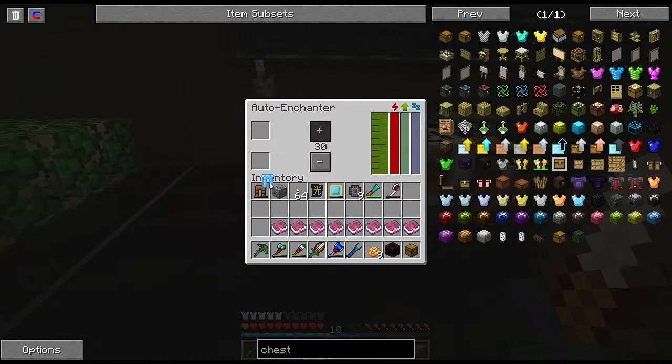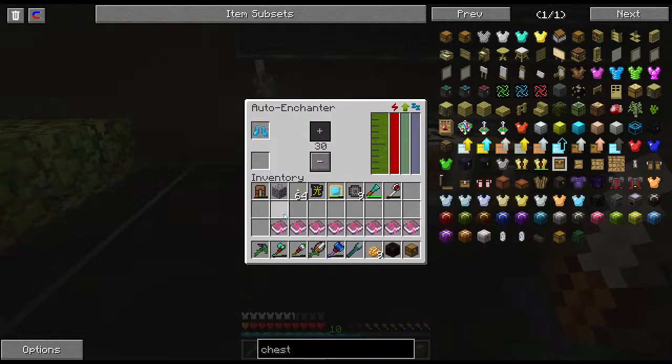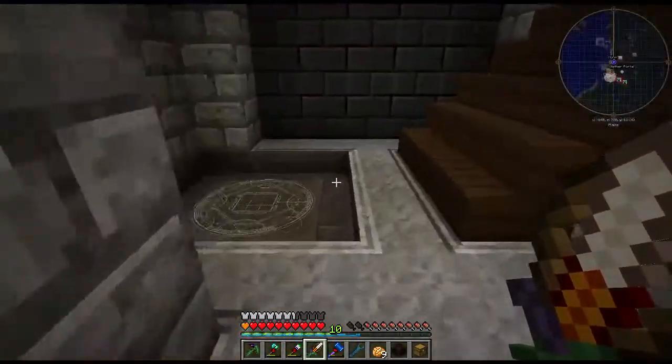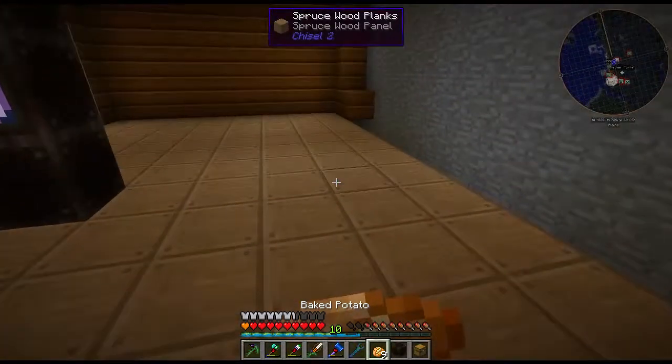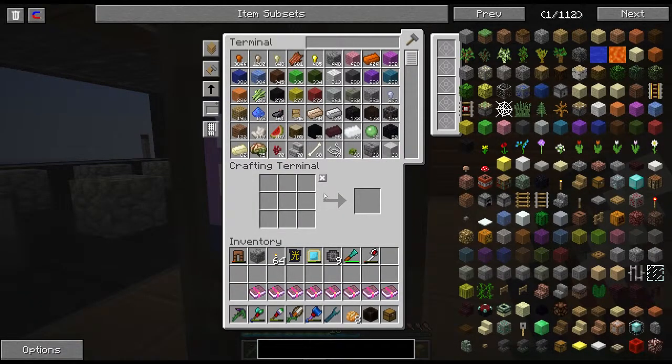Flim Flam is actually a really, really powerful enchant. It causes very crazy effects to happen to people that attack you — most of them are pretty awful. If you attack somebody with Flim Flam, you will have a bad time. I'm not really sure how it affects mobs versus players. But anyway, let's make some of this magical wood.